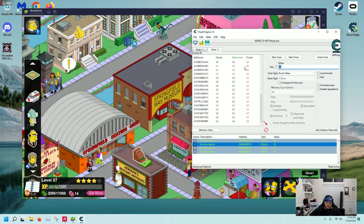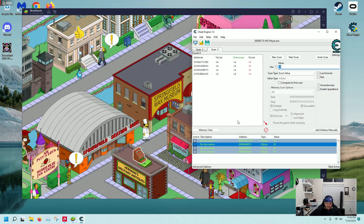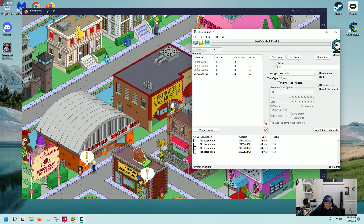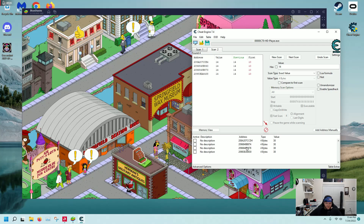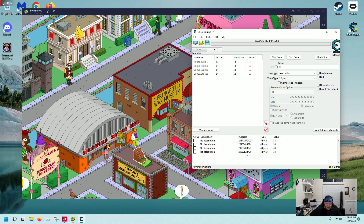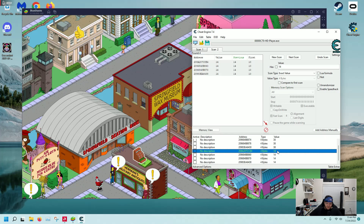Now there should be only a few values left at 14. Next scan — we got four values. Another way you can tell if the values are right is if they generally start with the same few digits. Here you see 208A, 208A, 2072, 2072 — those are in the same section, basically close together. The other values have addresses like 209684, 209684 and 2098EA, 2098EA — these are the correct values, they're in the same format.